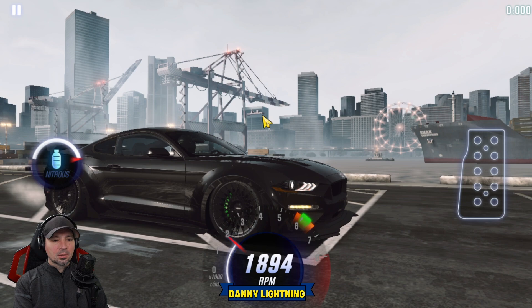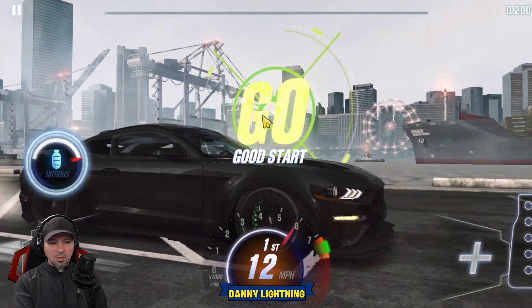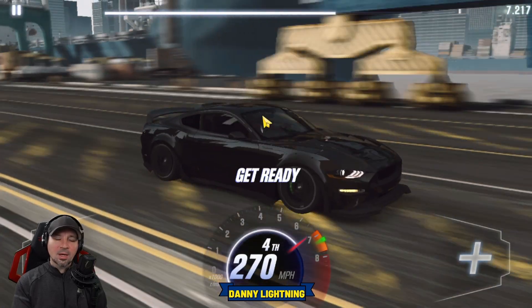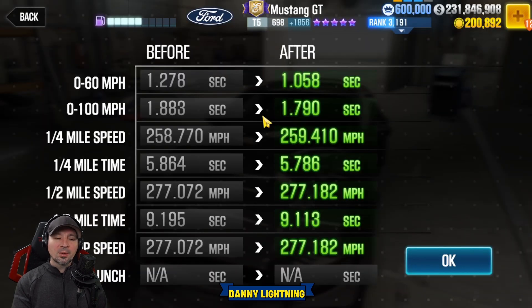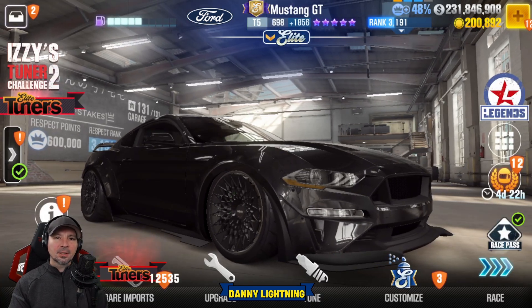Here we go — three, two, one, go — second, third, nitrous, fourth gear, and that's it. Very easy to drive on stage five. We ran a 9.113; I think my best run was like a 9.0 something, but that gives you a good idea of what the car can run on stage five. Now I'm going to try to find a live racing setup for this guy.